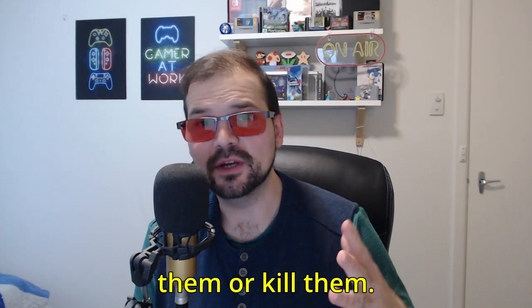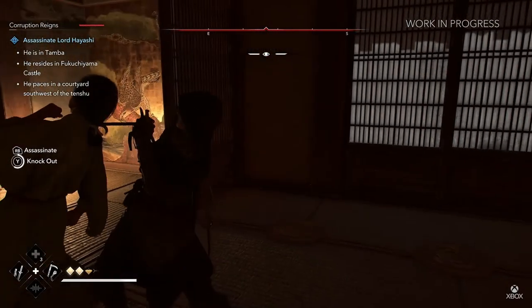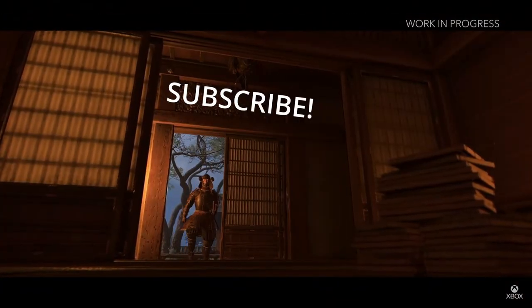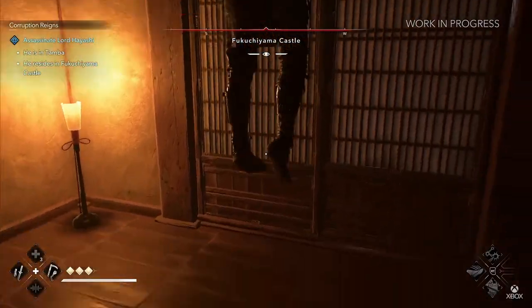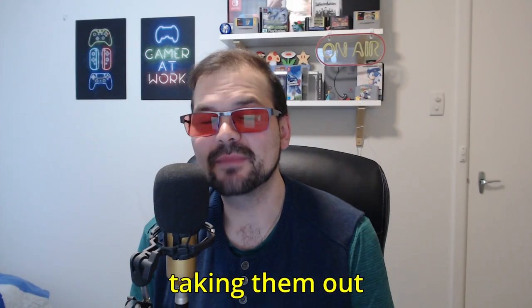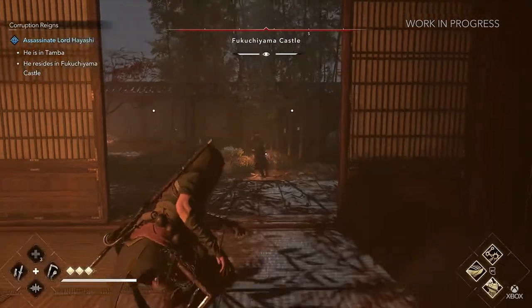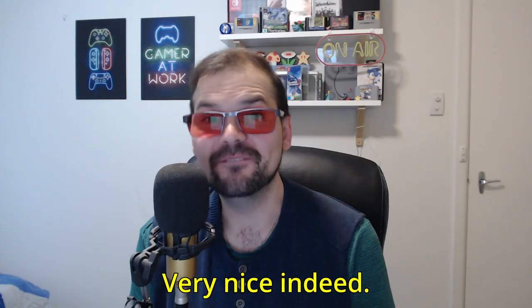I greatly appreciate the fact that we can knock out innocents now, instead of having to outright avoid them or kill them — now we can just knock them out if they get in the way. Stick into the ceiling, yes please. Throwing a kunai to the head, taking them out single-handedly in one hit if they don't know you're there — very nice. Crawling into the water and using the bamboo stick so you can breathe underwater — very nice indeed.